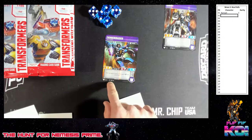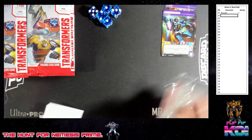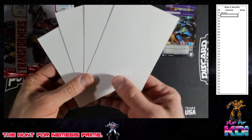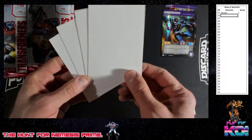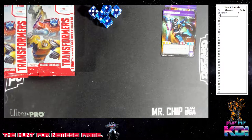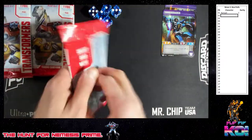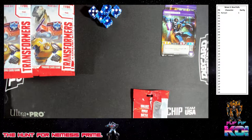Thundercracker — he's an uncommon, it says 'UT' right there. And we get a battle pack here. These are great — good for your kids if you have them, or as dividers. Trying to fix the lighting situation here too.